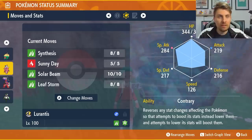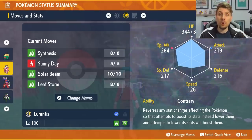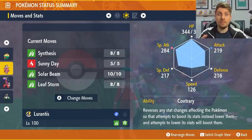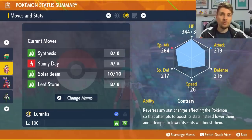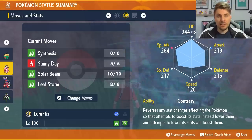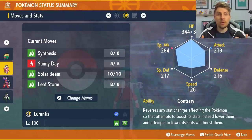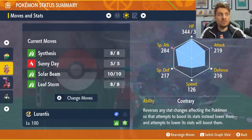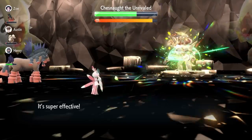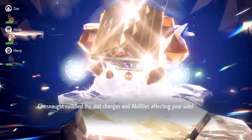The most important thing for this set is the Contrary ability — so any time you take attack drops or defense drops, it will actually give you attack boosts and defense boosts. When you use Leaf Storm, which drops your Special Attack by two stages, it will actually boost your Special Attack by two stages, essentially setting you up while you're attacking and making you stronger every turn.